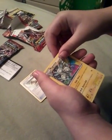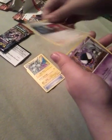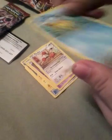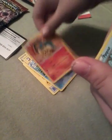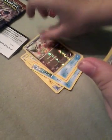We have Blitzle, Magneton, Giovanni's Scheme, Gastly, Joltik, Staryu, Cyndaquil, Panpour, Axew, and for the regular rare, a Magnezone — hey, it's a holo. Yeah, we don't really care about holos, but we care about the EXs and stuff.